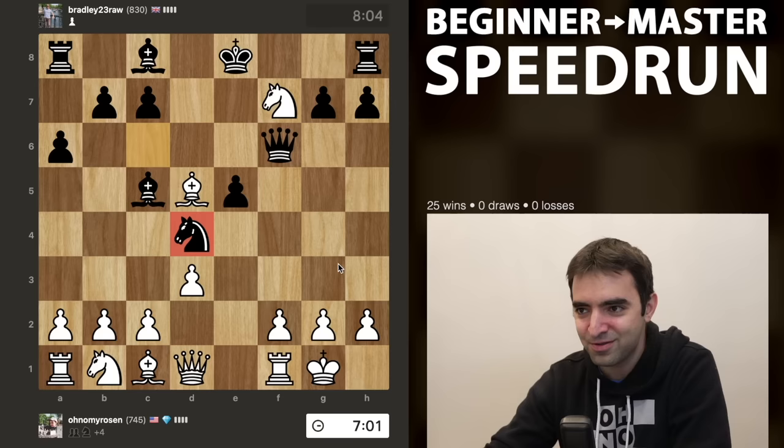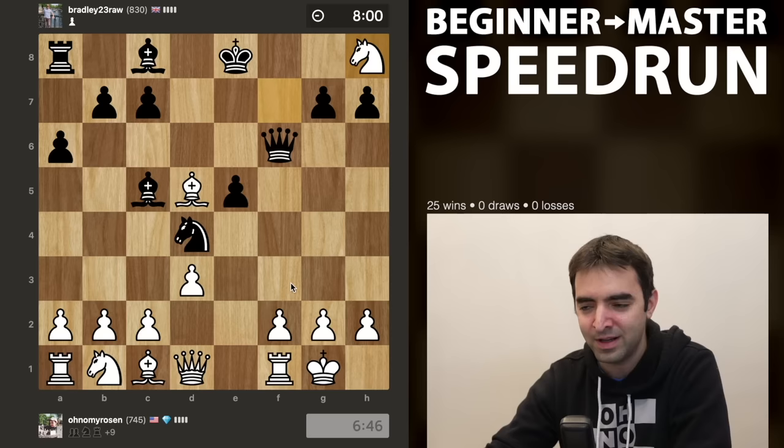Do I just take the free rook? Is there anything black can do to hurt me? I don't think so. Let's take the rook. And it's always important to double and triple check to make sure the opponent's not threatening anything. But f7 is really the main target, which is well defended here, and the knight can't really move forward without being taken.